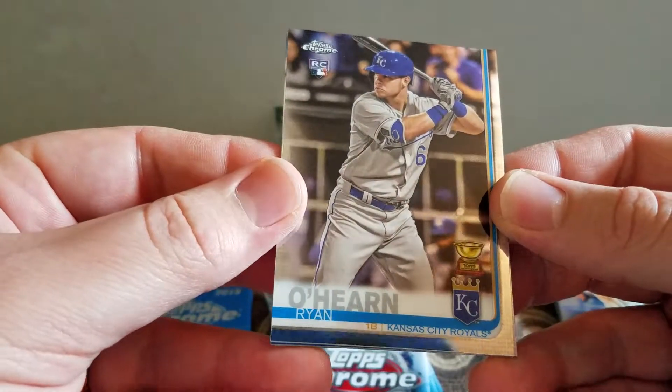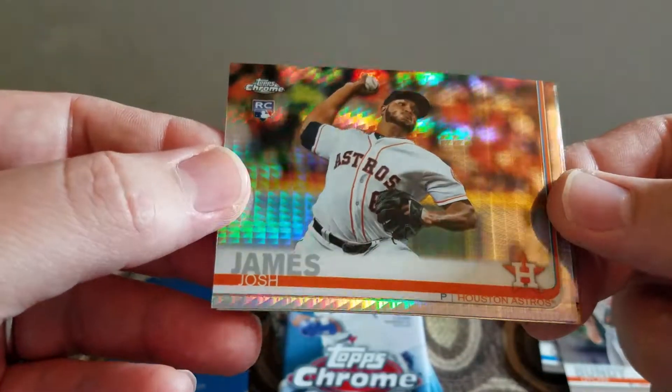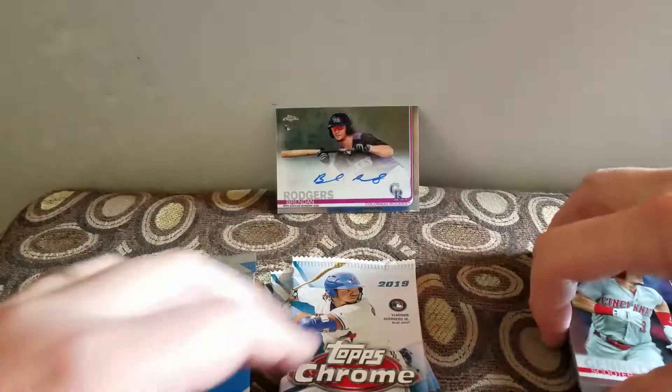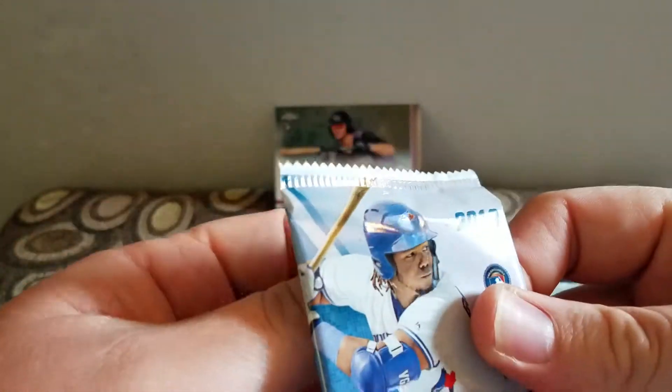I have a Ryan O'Hearn rookie cup, Dylan Bundy, a prism of Josh James, a prism refractor, and a Scooter Gannett. It's an on-card auto — that's pretty cool. I like that photo too.